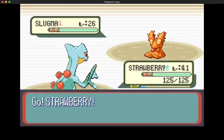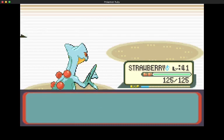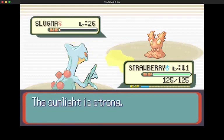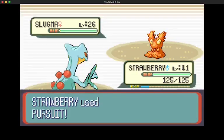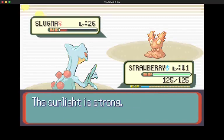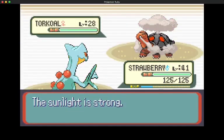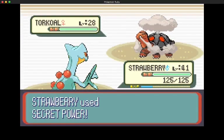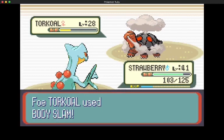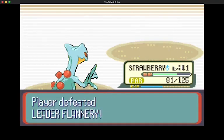The Flannery gym I was worried about because again - Fire type. Slugma went down to one Leaf Blade. The other Slugma I used Secret Power, it survived on one HP and used Sunny Day. A couple Pursuits took care of it - go ahead and waste your Hyper Potions instead of saving them for your Torkoal, which is your actual ace. For Torkoal, Secret Power and Leaf Blade do about the same amount. It ended up not using Overheat for some reason, and that cost it.